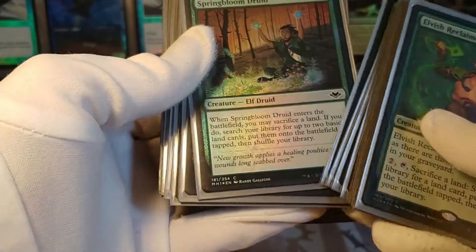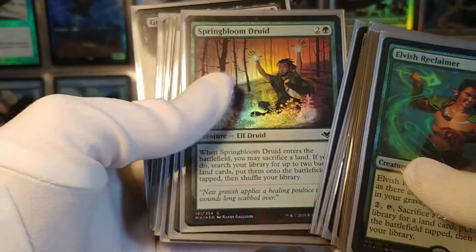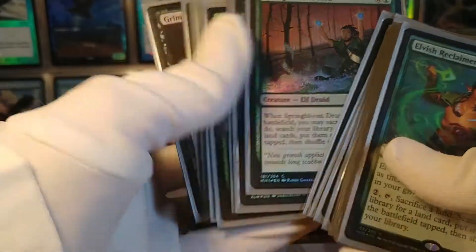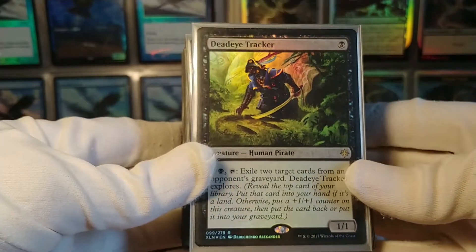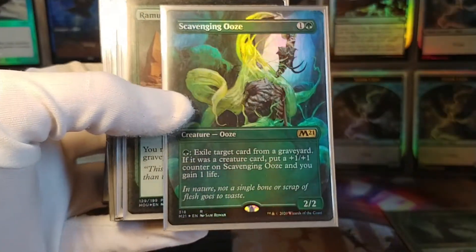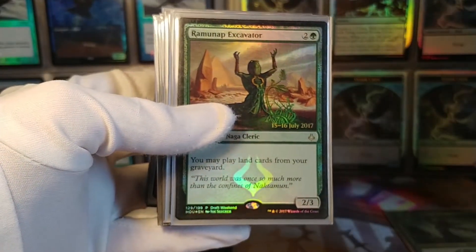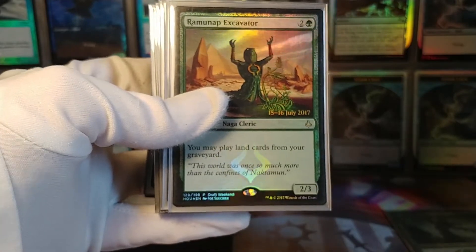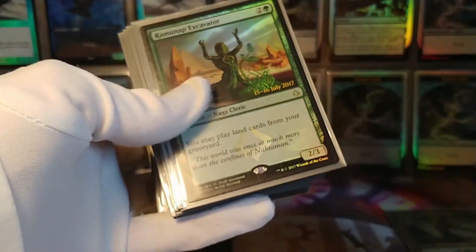Spring Bloom Druid is a neat elf — when it enters, you sacrifice a land and then search for up to two basic lands and put them onto the battlefield, so it fills your graveyard and your field with land. Deadeye Tracker is not an elf, but he exiles cards from your opponents' graveyards, which can be helpful. Scavenging Ooze is a great card for eating through opponents' graveyards — you don't want them to benefit from your own strategy. And Ramunap Excavator helps you get back lands that end up in the graveyard — you can play land directly from your graveyard.